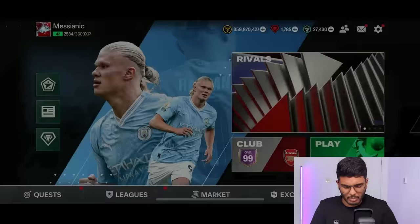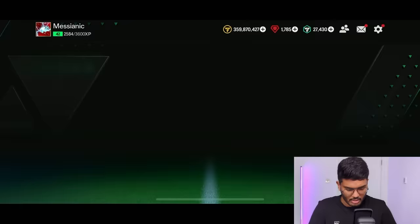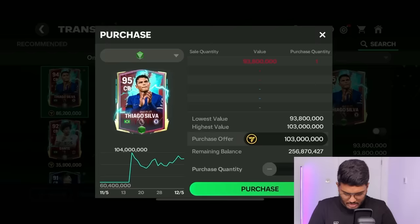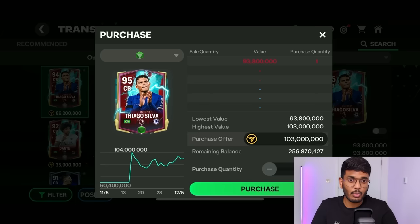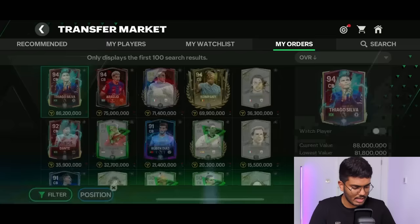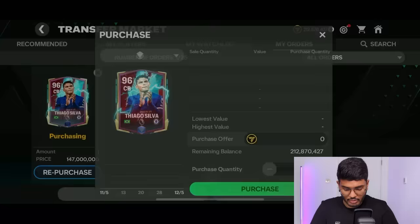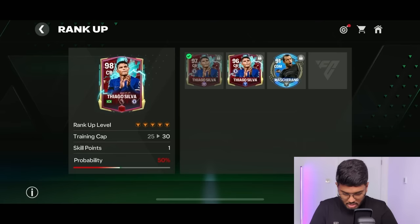I'm still nervous. I'm going to get the blue booster instead of risking it. The green one is 100 million and increases probability by 20%, while the blue one increases it by 30% — making it 90%. It's only a 40 million coin difference. So let's get the blue one. Thiago Silva purchase successful. I've never been this nervous in my life. 50%, then 60%, now 90% — if this fails there's only a 10% chance I could explain it.